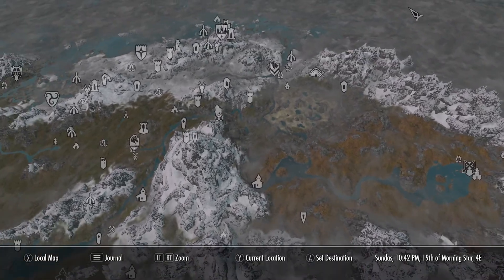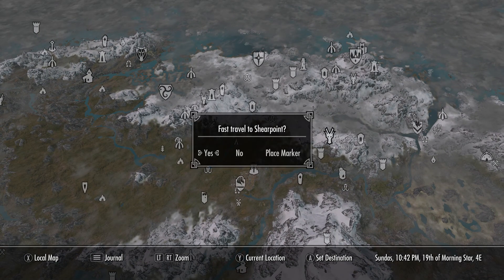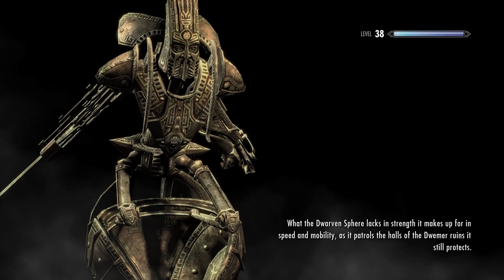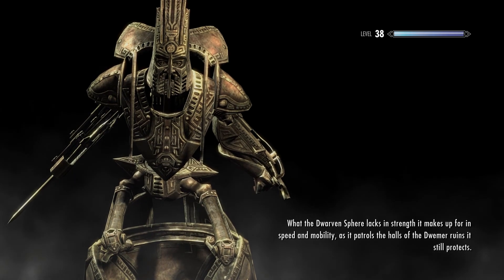Skyborn Altar — I haven't been there in a while. Anthor — maybe I can kill Krosis, that'd be fun. There's a big area to fight him. I'll turn it to daytime first.